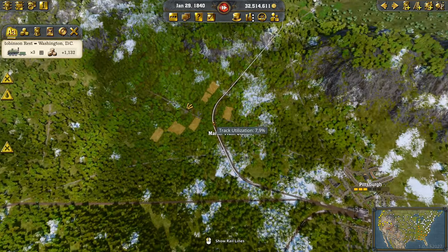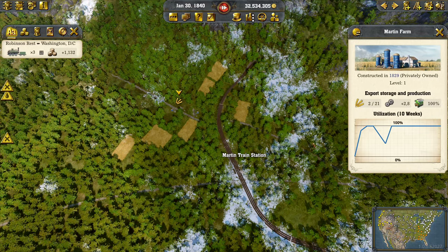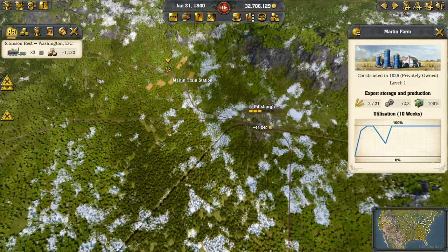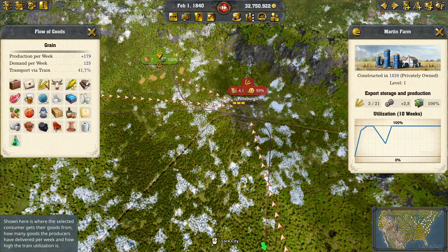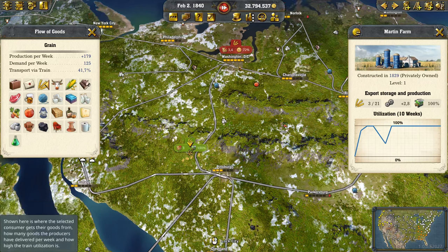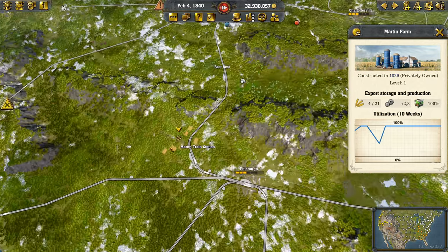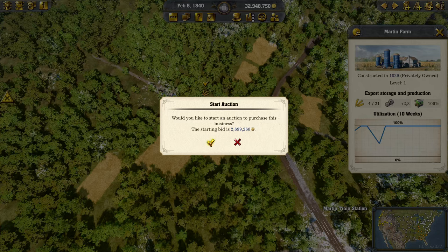With specialized trains we face a new problem: those farms cannot produce enough anymore. As we can see they're mostly empty, fully utilized, and producing 2.8 per week for example. Pittsburgh needs 4 and Washington needs 3.4, so in order to provide this we need a production of at least 7. We still have another area providing supply, but it's still not enough.